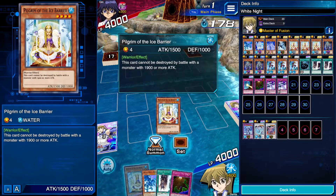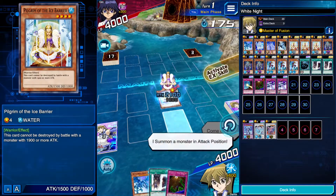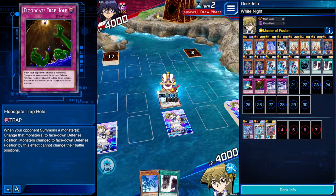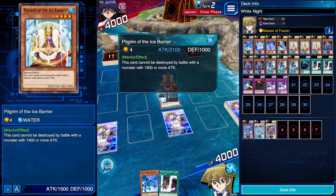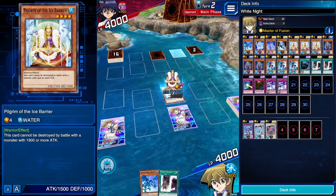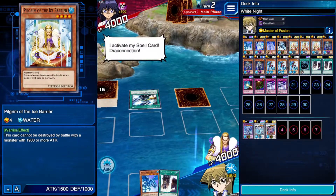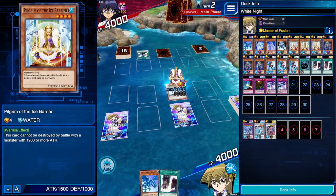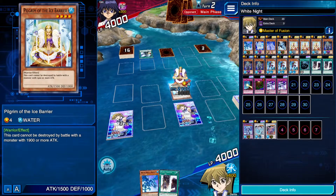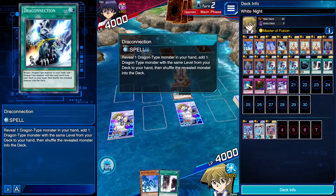This is not a very good hand, so we'll Oracle Summon Pilgrim of the Ice Barrier in attack position. We'll set Floodgate and end the turn — so if he does have something that's lower than 1900, he can't just destroy it. I activate my spell card — Drag Connection. That's interesting, I wonder why he'd be playing that. Alexandrite Dragon — okay. What could he be grabbing? Not a very good card, so it's kind of weird. A Vanguard of the Dragon — okay.